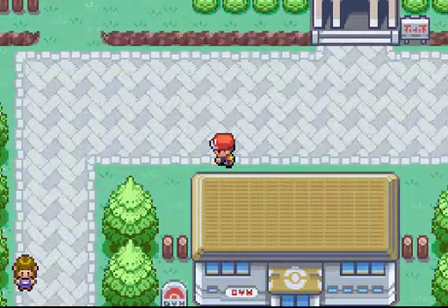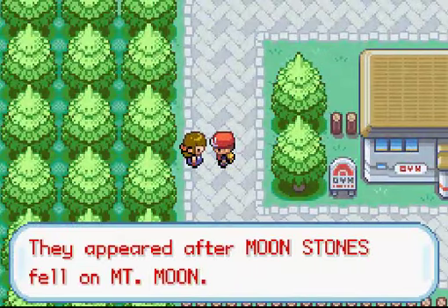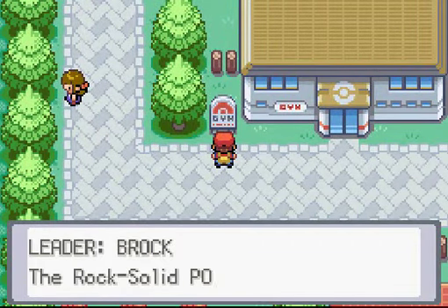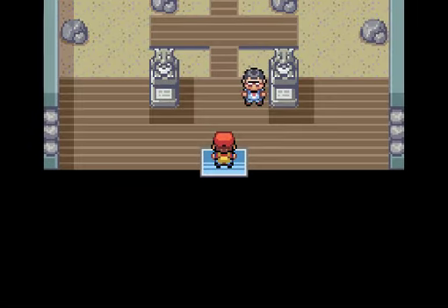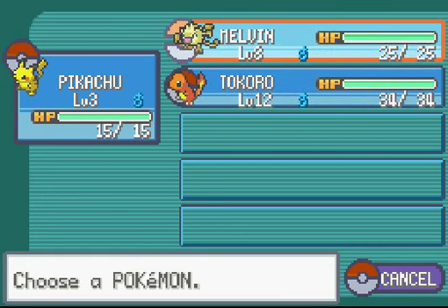Pretty much that's it for Pewter City right now — other than this gym. Pewter City Pokémon Gym, Leader Brock: the rock-solid Pokémon trainer. He has rock types, which is why we have our Mankey. Before we do this, I'm going to level up my Pikachu just a bit and maybe Melvin a level or two, because these Pokémon are higher level. Electric is not good against rock, and neither is fire — so we only really have one Pokémon that can do stuff. I'm going to do some leveling before we attempt this gym.